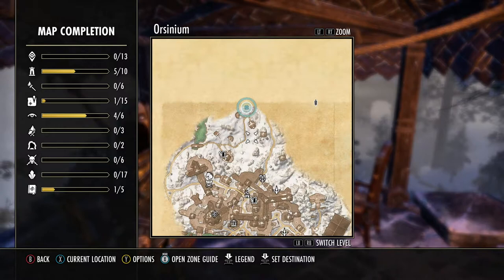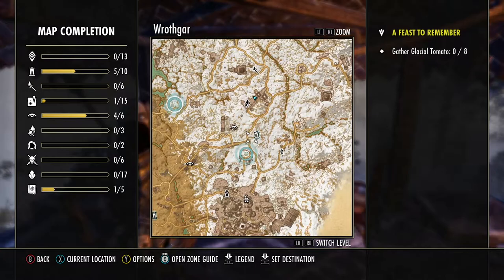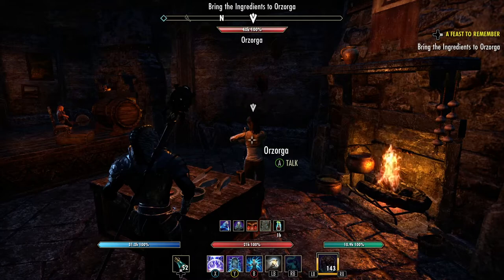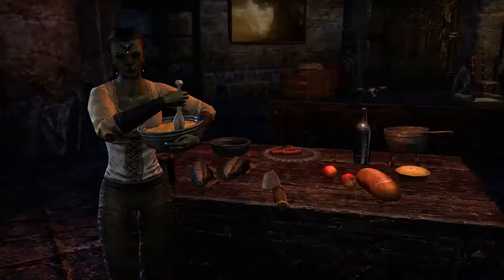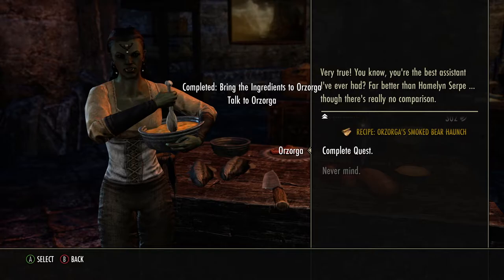You're probably just gonna want to ride back because it's really close. I'll ride all the way there. I'm now in her kitchen — I'll just talk to her. There it is: the recipe. Orzaga's Smoked Bear Haunch.